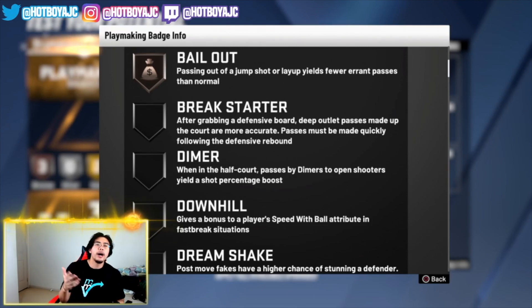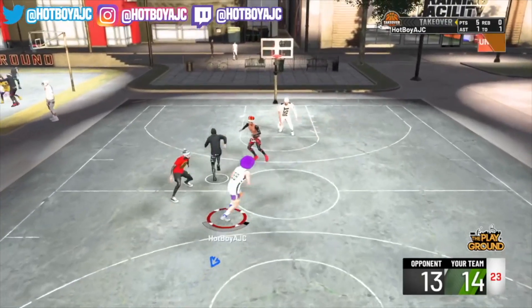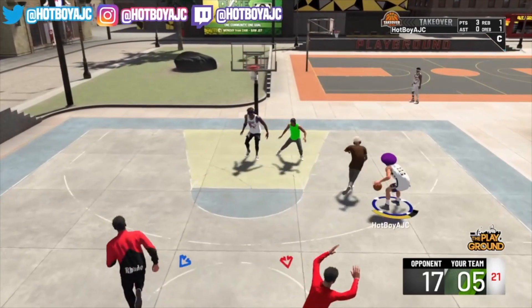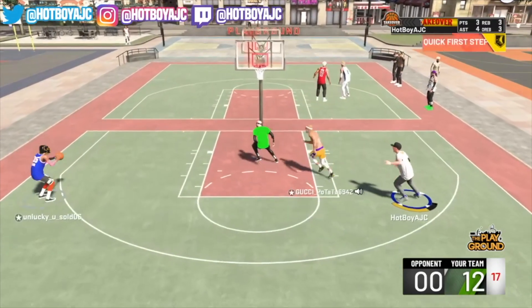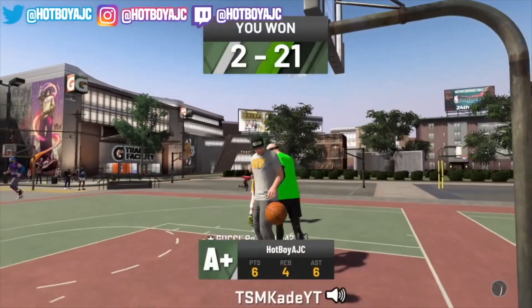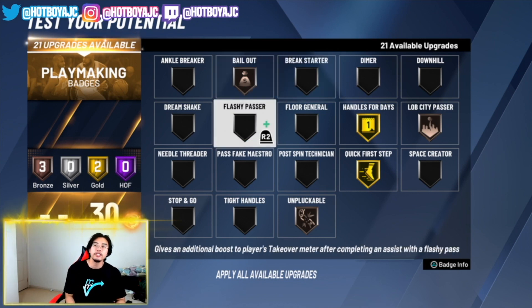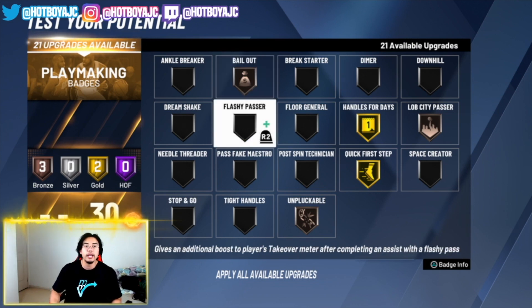Next is Bailout. The description reads: passing out of a jump shot or layup yields fewer errant passes than normal. So basically, when you're passing out of a jump shot or layup, you'll hit those passes more effectively. This is a must-have badge — one of the best passes you can make is driving to the lane, doing a hop step, and faking the pass out for a three. Bronze Bailout is more than enough even if you only have 65-70 passing accuracy.